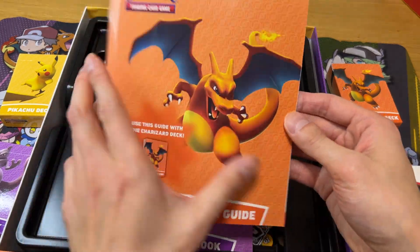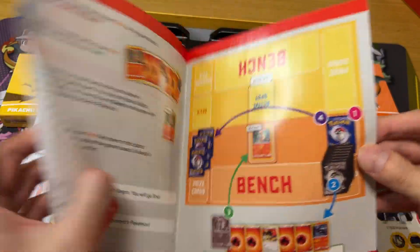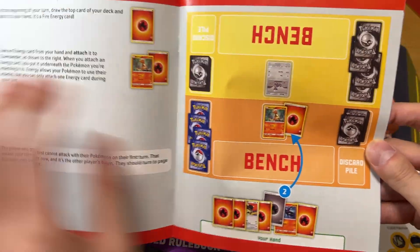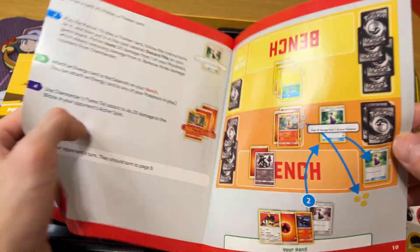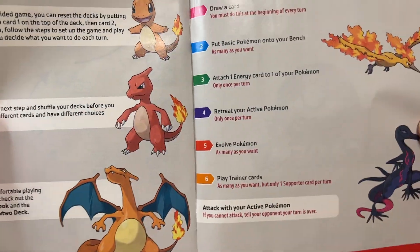So it's like a step-by-step guide for a newbie that just has no idea of the Pokémon card game. Similarly it's the same case for the Charizard one, where it shows you a list of what's inside, what happens if you have an opponent, how to draw your cards, play against your opponent, attach the energy, attack with the required quantity of energy, and continue playing until you defeat your opponent.